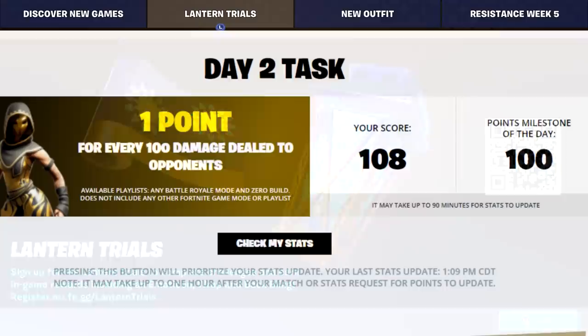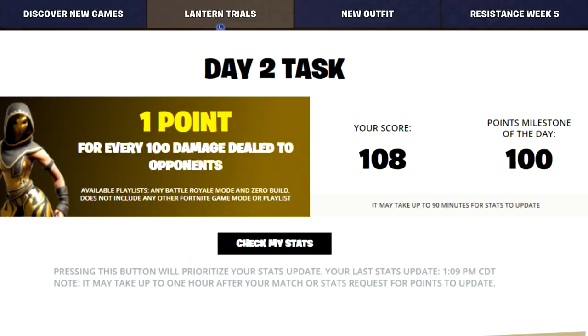As of this video you have 12 hours to complete it. You get one point for every 100 damage dealt to opponents. This is only available in any battle royale mode and zero build - so that's solos, duos, trios, squads in both build and no build. No LTMs, no team rumble. To get the milestone of the day you have to get 100 points. One point per 100 damage, 100 points needed - that's 10,000 damage total.